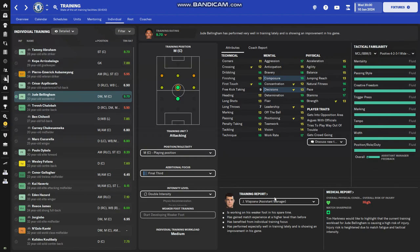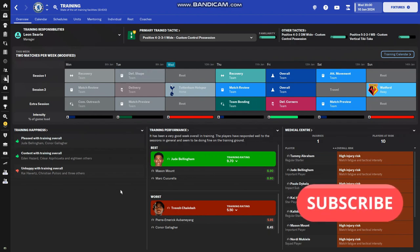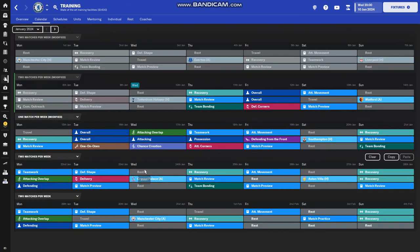Make sure their individual training workload is not heavy because that increases injury risk — medium or light is fine but heavy is not. So that ends the tutorial — if you have any further questions leave them in the comments below, like and subscribe if you enjoyed. I don't take credit for the schedules shown — they are Zealand's — but I'll upload them to Steam and put them in the description. Training is complicated but try it and see if your team's performances improve. Thanks for watching and I'll see you next time.